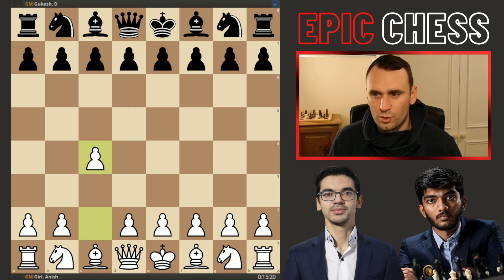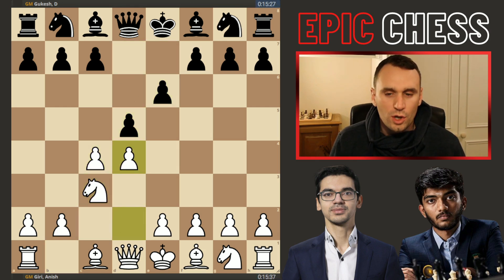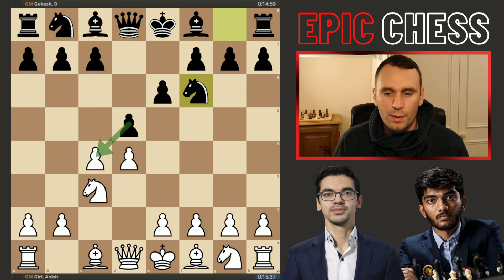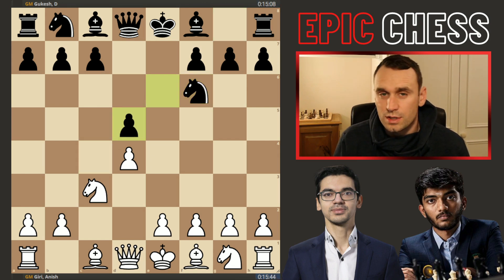We had C4 on the board from Anish, E6 in response, Nc3, d5 — we go down a Queen's Gambit line, a Queen's Gambit Declined. Black doesn't take the gambit, and now we had takes on d5, pawn recaptures. This is known as the Carlsbad pawn structure — Carlsbad is spelled with a C in case you want to look that one up.